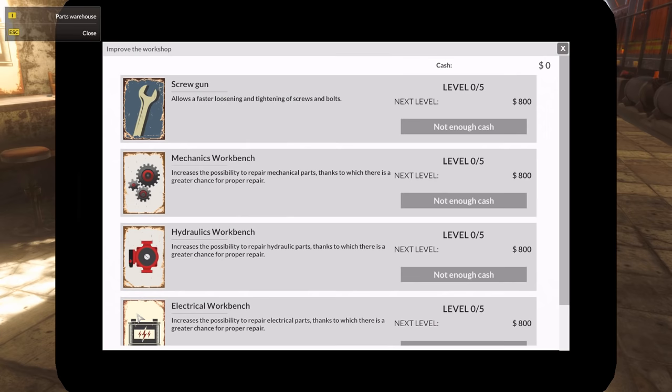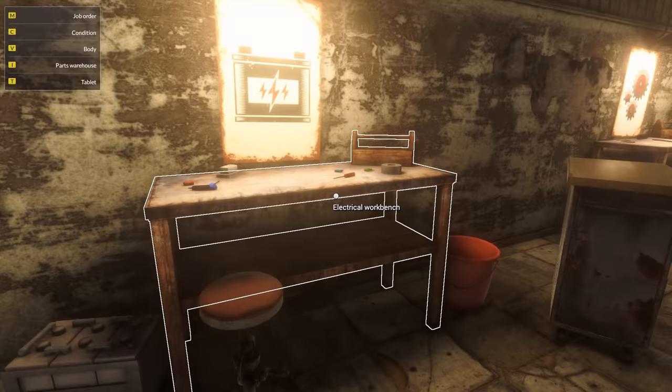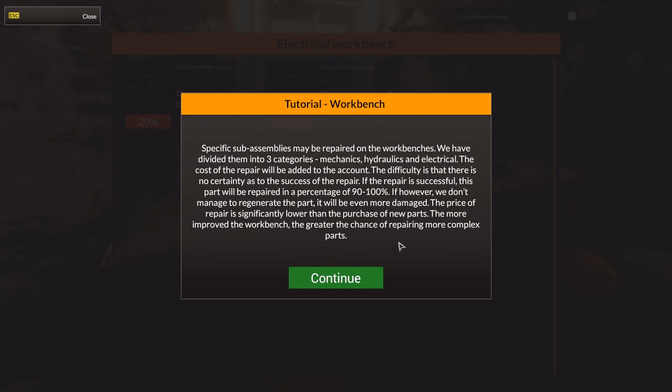Oh, they're repair workbenches. Specific sub-assemblies may be repaired on the workbenches — we have divided them into three categories: mechanics, hydraulics, and electrical. The cost of the repair will be added to the account. The difficulty is that there is no certainty as to the success of the repair. If the repair is successful, this part will be repaired to 90 to 100%. If we don't manage to regenerate the part — I like that, 'regenerating the part' — it will be even more damaged. The price of repair is significantly lower than purchasing new parts. The more improved the workbench, the greater the chance of repairing more complex parts.